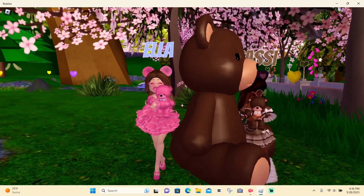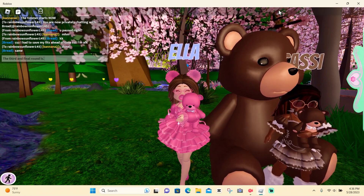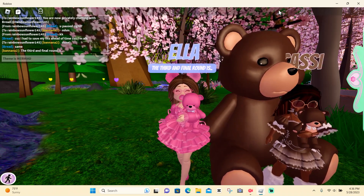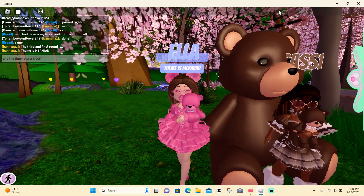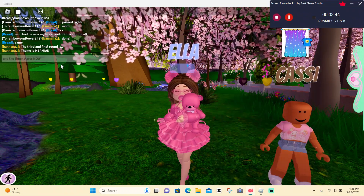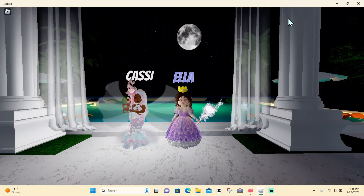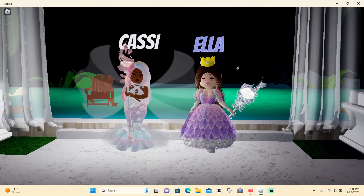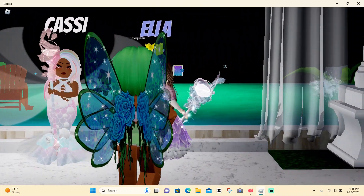Now let's move on to the third and final round. The theme is mermaid, and we decided to go to Beach House because it fits the theme really, really well. Here's our outfit — here's Cass's outfit and here is my outfit.